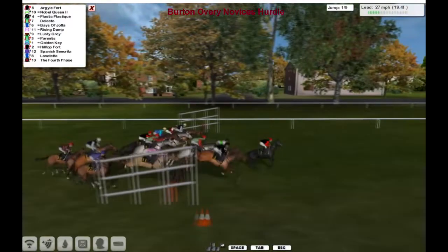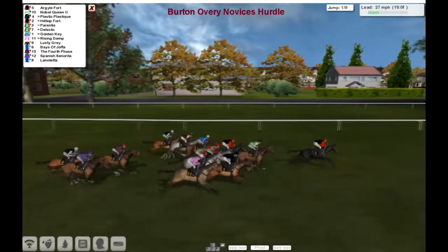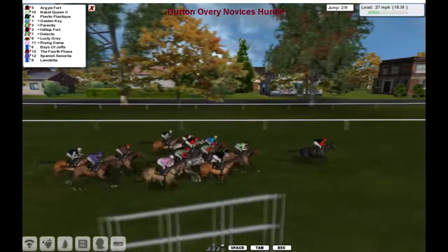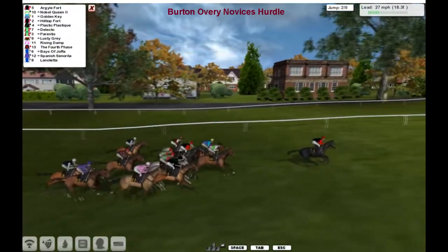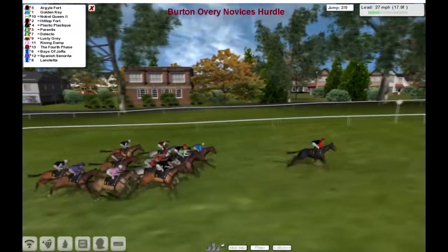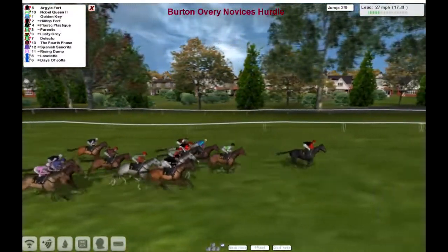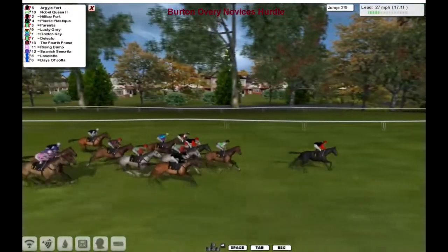They come to it — and up and over. It's Argyle Fort from Noble Queen, Plastic Plastique and Hilltop Fort, Parentis, Golden Key. Delicto there, Lusty Gray out wider, then Rising Dam, the 4th phase, Bays of Joffa, Spanish Center Eater and Lano Teta, which I believe is the favourite from memory.